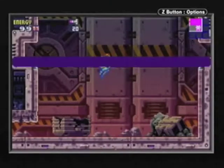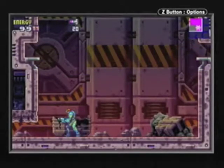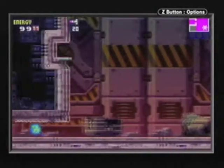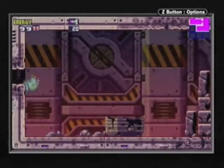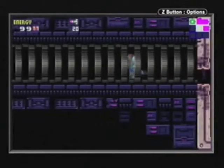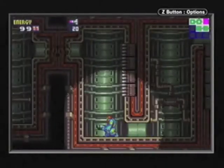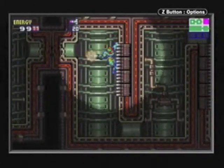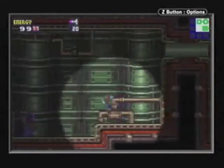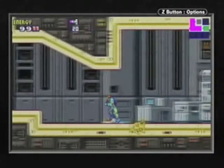And we get the morph ball. Since when is the morph ball not the first power-up you get in a Metroid game? Aside from games like Metroid 2 and this one - in Metroid 2 you had the morph ball by default, and in Prime as well until it's taken away from you. In this game you get the missiles first. You don't have the bombs yet so you need to climb up with your beam and then roll through.